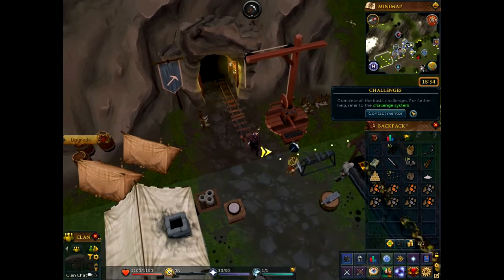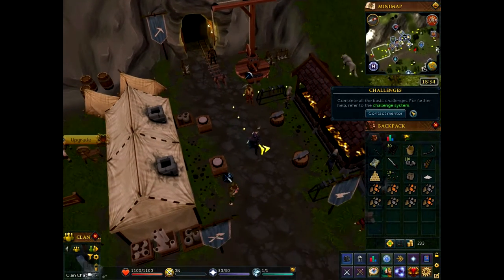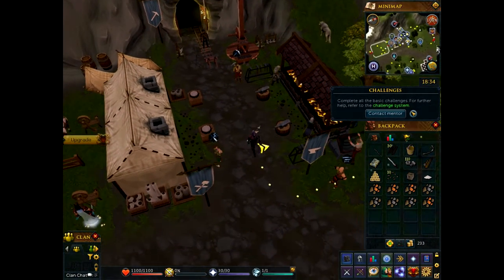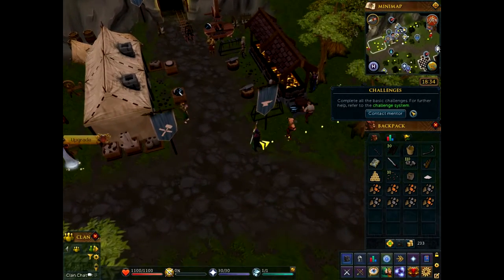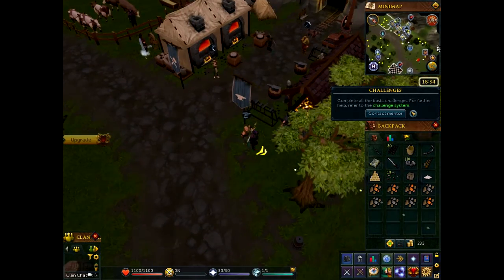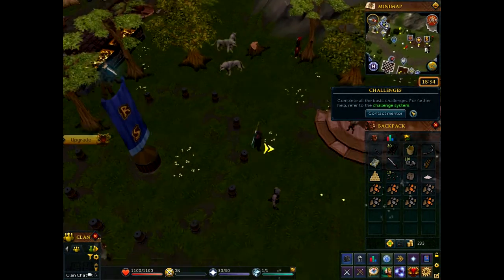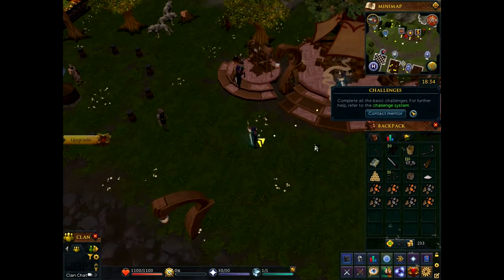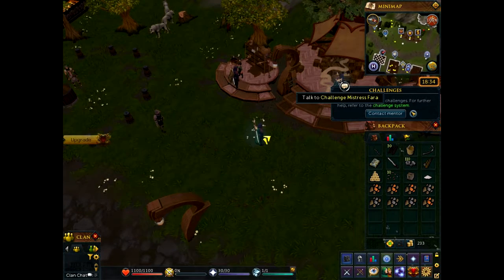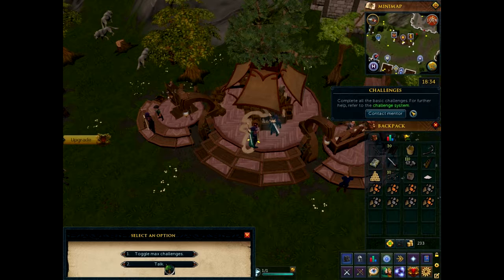Let's go back to whatever her name is that gives you the challenges. There she is right there. She's like Rapunzel or something, she's got really long hair — Mistress Farah. Let me talk to her.